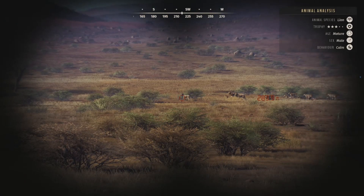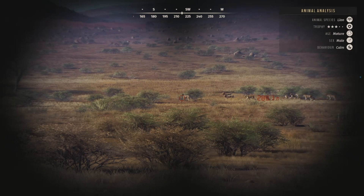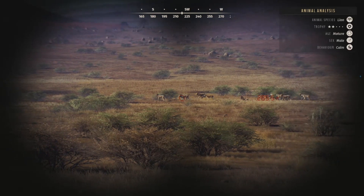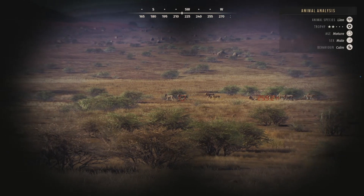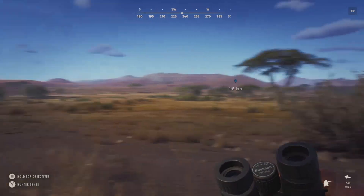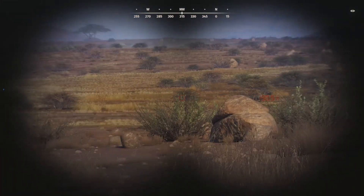We've got a lot of animals in this general area. Starting off with this pride of lions — we have a three-star mature right there, which is the biggest lion I've actually seen since getting to Tikamoon Plains, so I'm going to leave him. We do have a two-star mature, some one-star youngs, one-star adults. We're probably going to take down that two-star, but we've got other animals over here too.